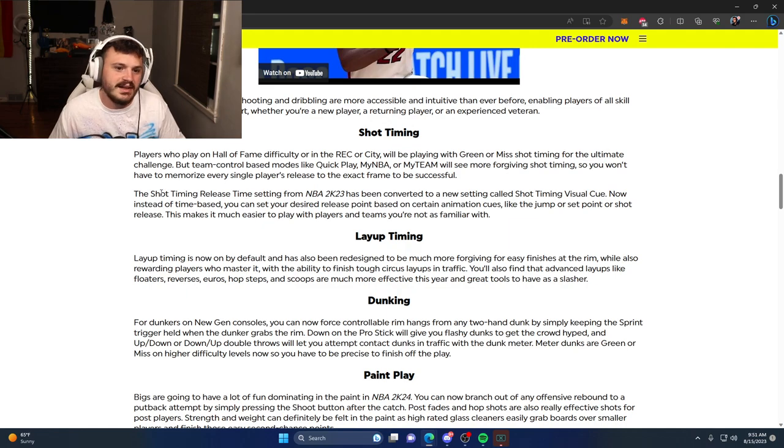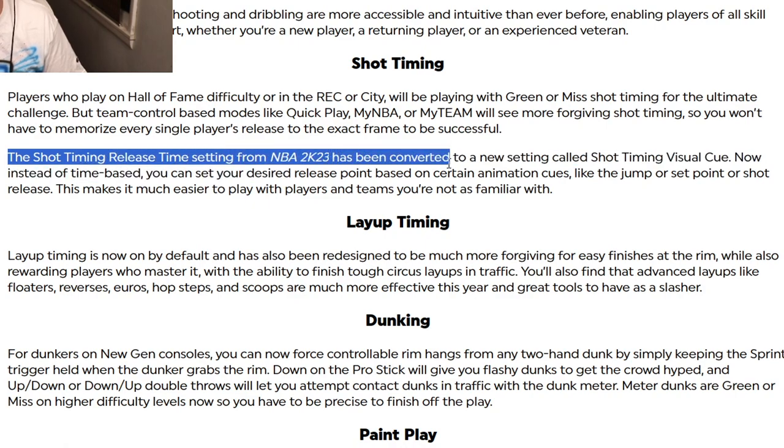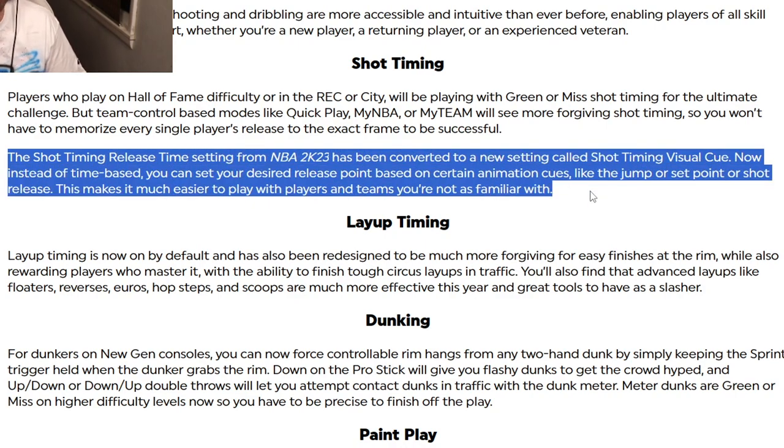So you won't have to memorize every player's jump shot — some guys' shots are really slow and hard to time. The shot time release setting from 2K23 has been converted to a new setting called Shot Timing Visual Cue. Instead of a time-based system, you can set your desired release point based on animation cues like the jump, set point, or shot release, making it much easier for players using teams they're not familiar with.